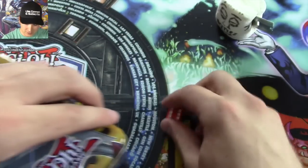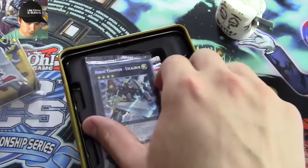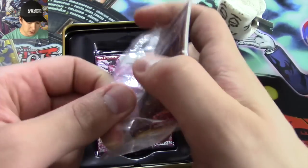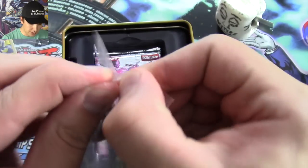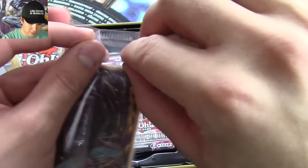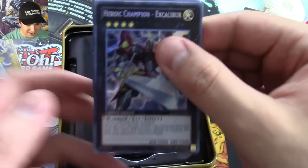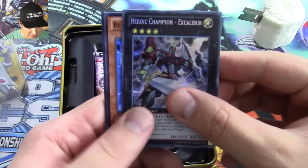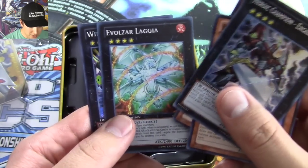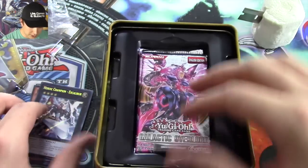Let's see what we can get. It's our promo pack — we'll crack into this first and see what little hidden gems are in there. Marshmallow Man, thank you. He's already getting back to work. We got Blizzard Princess, Wind-Up Rabbit, Logia, and a Wind-Up Zenmanes. Really good cards.